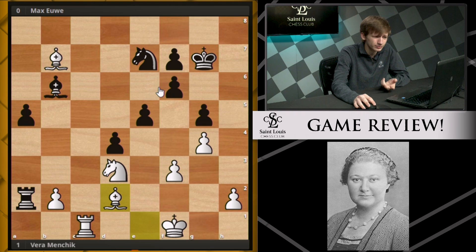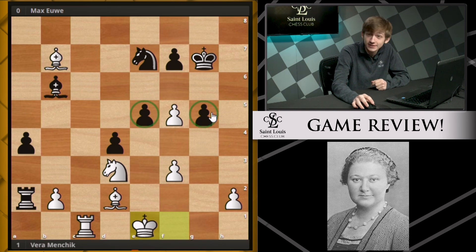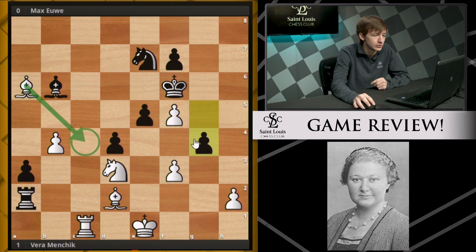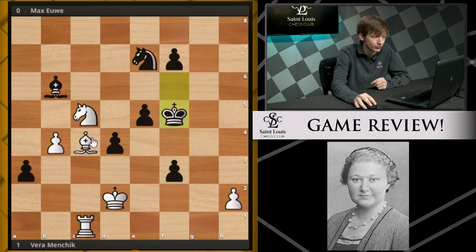Bishop d2, and now black tries to break free with f5, but it's simply just not working. g takes f5, a4 from black, and now simply king e1 — not even taking any of these garbage pawns; she'll collect them later. a3 is black's choice, trying to make use of the second rank. Simply b4 from white is good enough. King f6, and now bishop a6 is a very, very nasty move, simply bringing this bishop over to the c4 square, where it is finally realized that this rook is totally trapped by its own pawn on a3. So takes, takes, and now the end of the game is very near, with Vera up an entire rook.